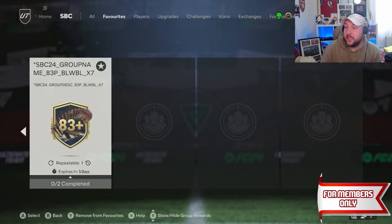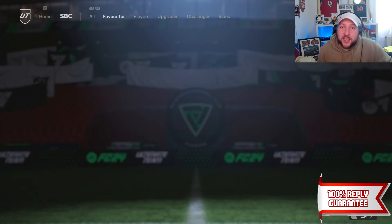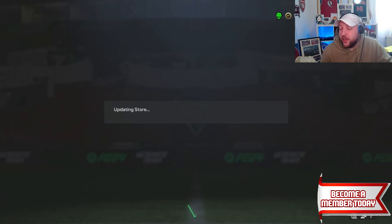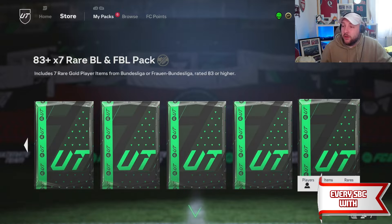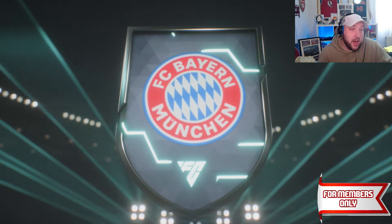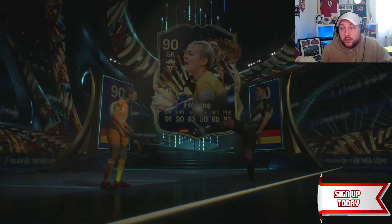We have the Bundesliga 83 times 7. We need an 86 and an 84 rated team, so let's go ahead and complete that quickly. I did upload a video yesterday opening 50 of the 81 player picks if you want to check that out. Now we're going to open up the Bundesliga pack - there should be a blue in this, as the pack weight should be high because there aren't many high-rated cards in this league.